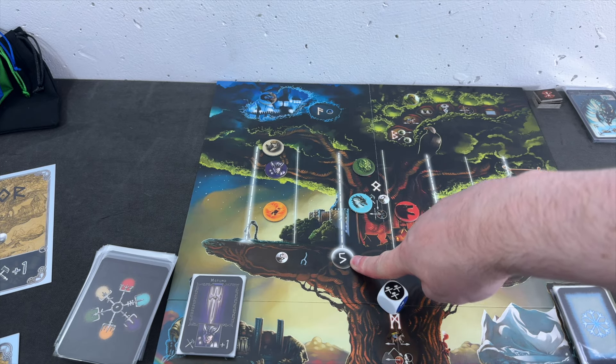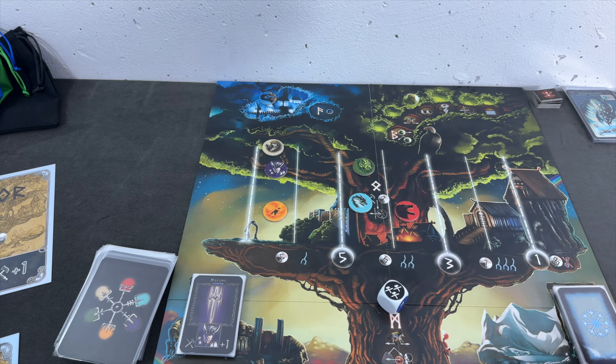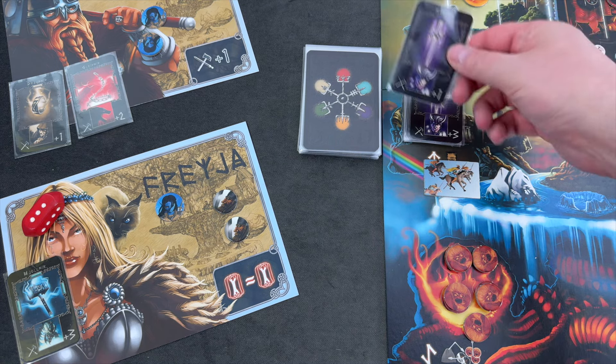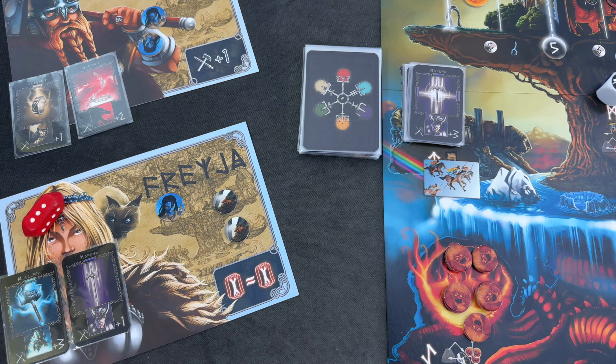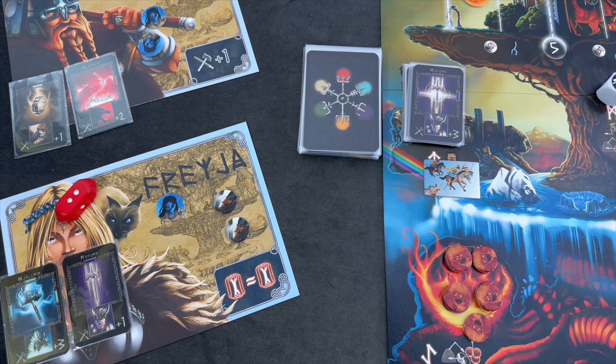Freya can take her three actions, so she's not bothered by pesky Fenrir. Because I'm now really terrified of Loki, I think she will also visit the Troves and take the level one Hoffund. We need a second God to take care of Loki in case he comes out. That was her first action. She can take the same action twice, but the stage two Hoffund is with Tyr, so she cannot grab it. We can't skip to level three directly.